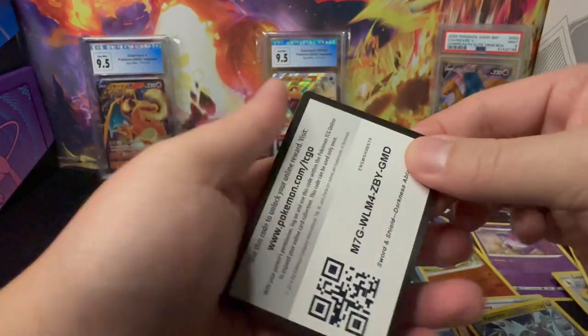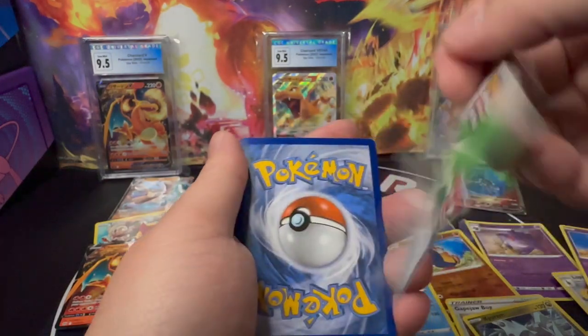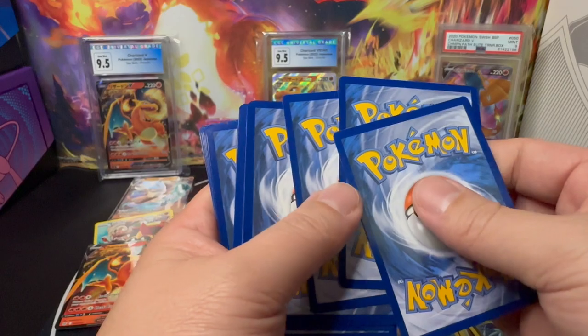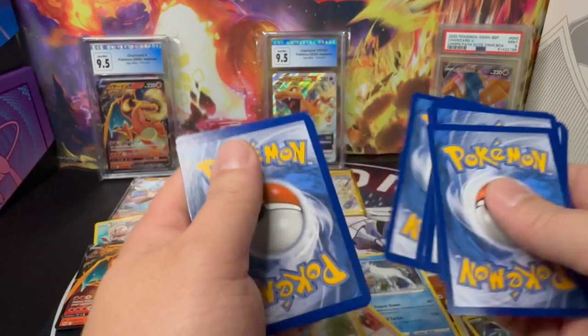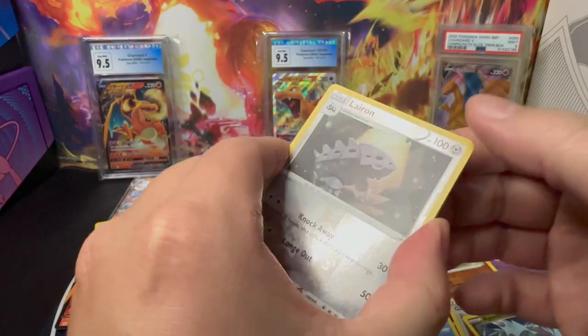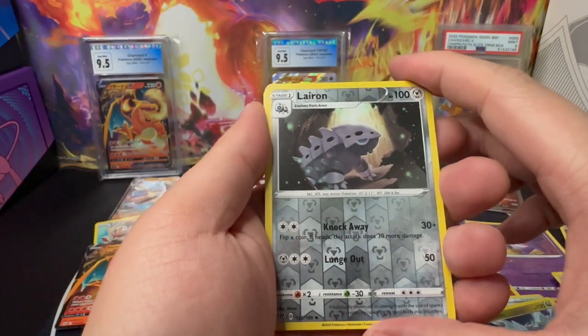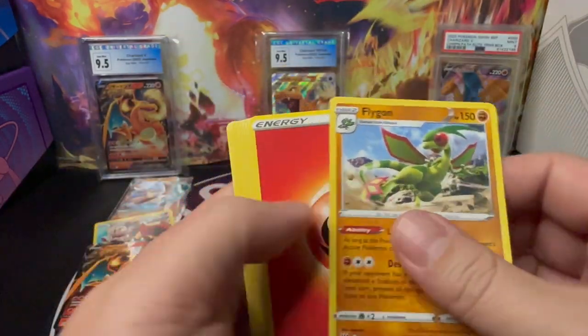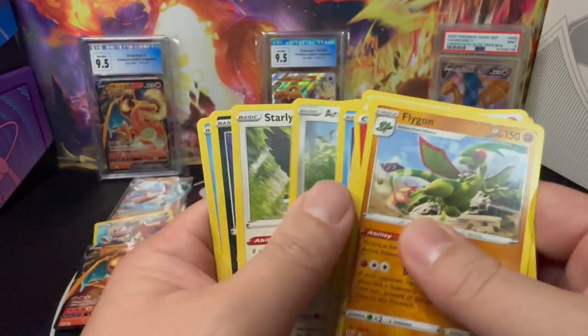Let's see what we're starting with — a black and white card. I think we're going to get a hit. Reverse Holo Lairon. Is it a hit? Non-hit. Last pack did not give us anything.